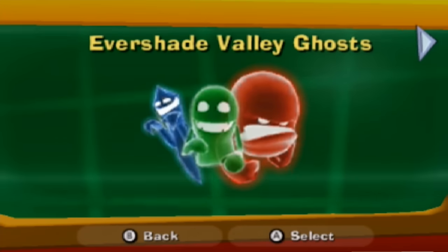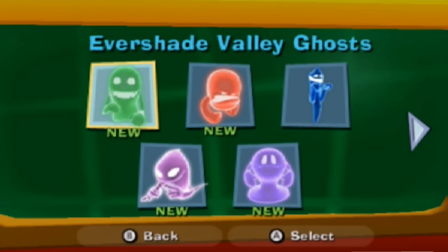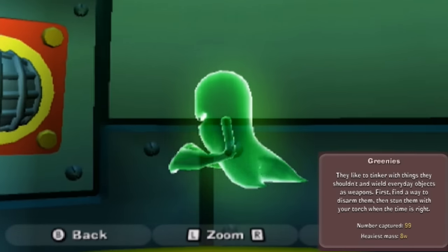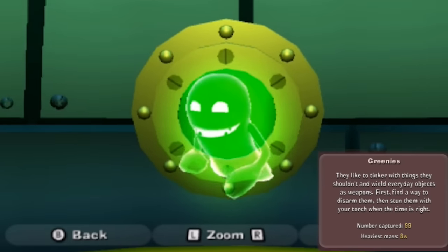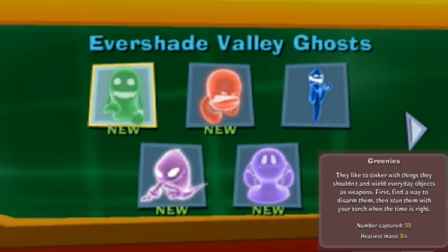Total mass: 6,506 W's, I think. Evershade Valley Ghosts - the ghostly residents of Evershade Valley that you have captured. We have the Greenies! They like to tinker with things they shouldn't and wield everyday objects as weapons. First, find a way to disarm them, then stun them with your torch when the time is right. We've captured 99 of these and the heaviest was 8 W's.